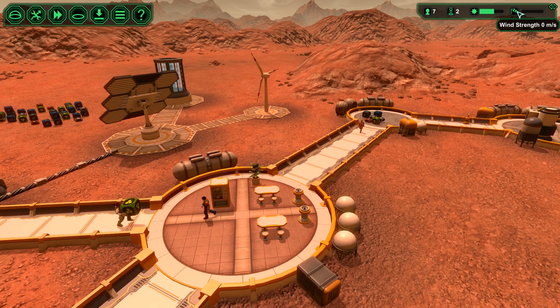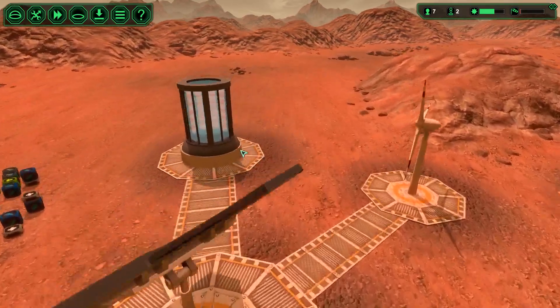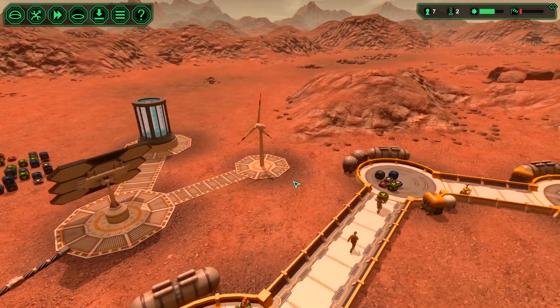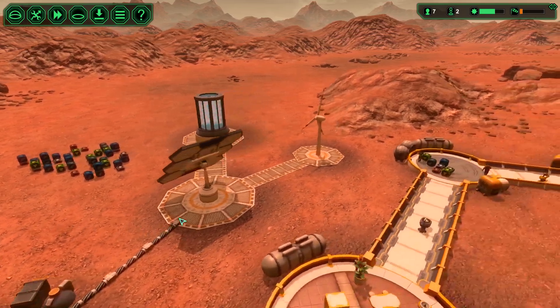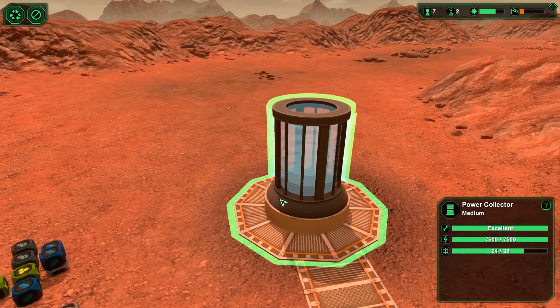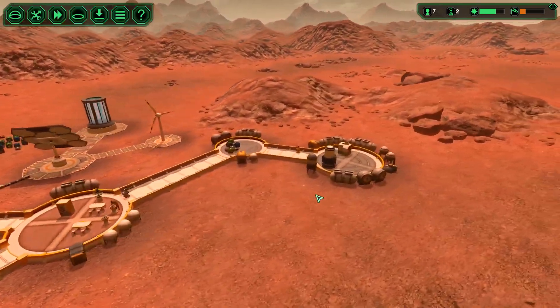How are our materials doing? No wind strength right now. We may end up needing to put in an extra solar panel if we have the materials for it — probably one more of each. Actually, no, that's full. Never mind, it's full. We're fine on that.